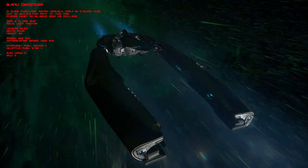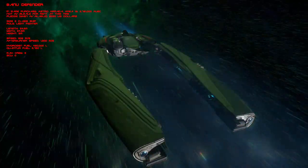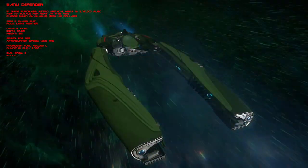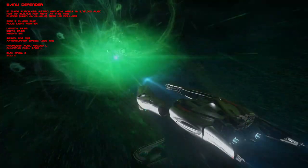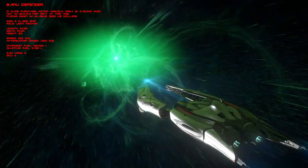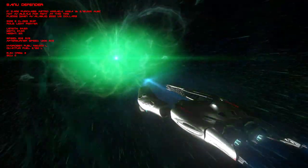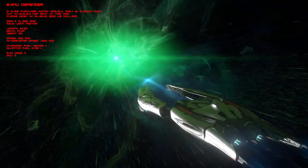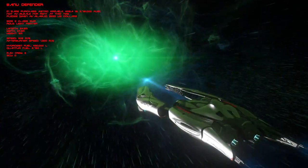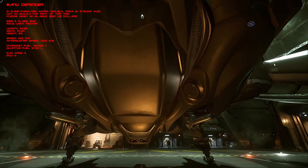The Defender is classified as a size 2 light fighter with a role of combat, measuring in at 24.5 meters long, 24.5 meters wide, and 5 meters high. The Defender's top speed is 203 meters per second with an afterburner speed of 1,200 meters per second. It has a hydrogen fuel capacity of 430,000 liters and a quantum fuel capacity of 2,750 liters, with a max crew of two.